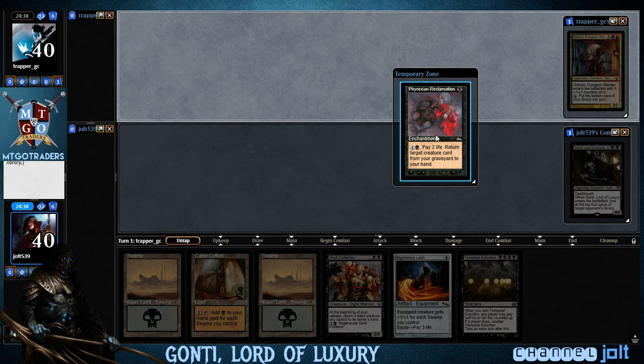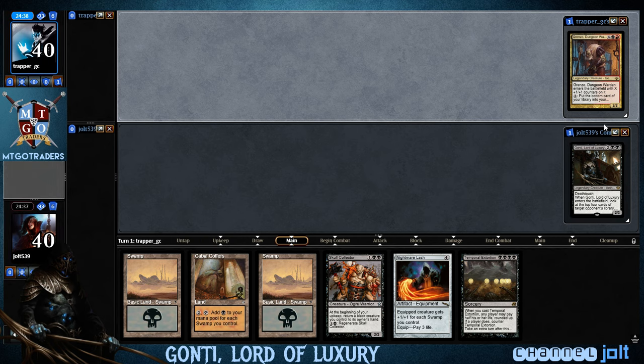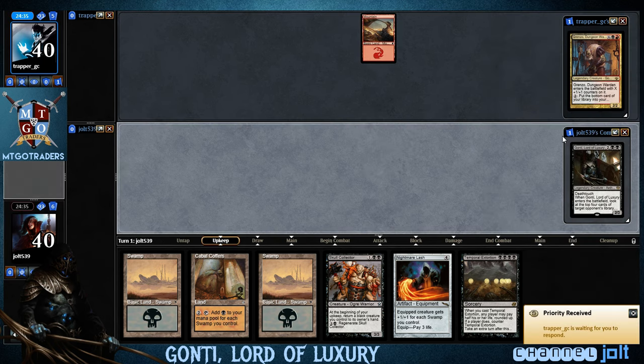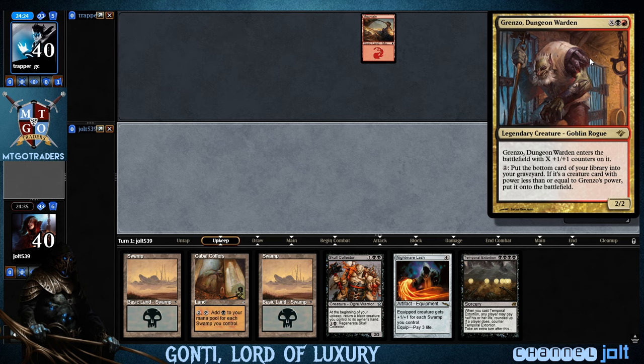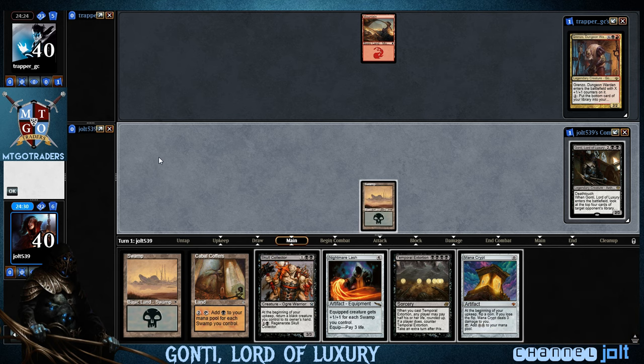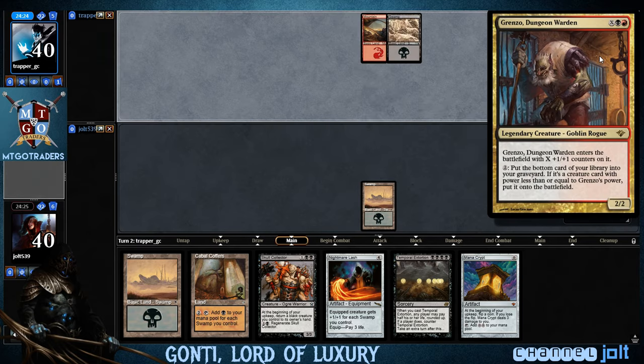Frex and Reclamation — we're going to put that on the bottom. I don't want that right now. But yes, we're playing Gonti, Lord of Luxury. As a Deathtouch creature, whenever it enters the battlefield, look at the top four cards of target opponent's library, then exile one of those cards and spend mana as though it were any color to cast that card.